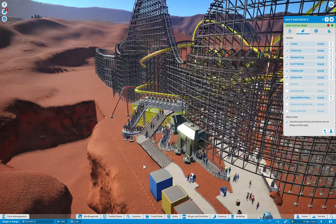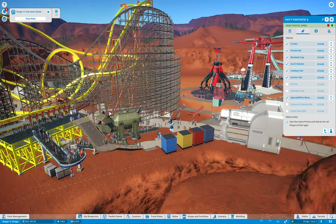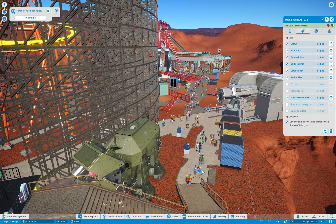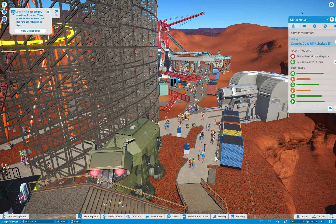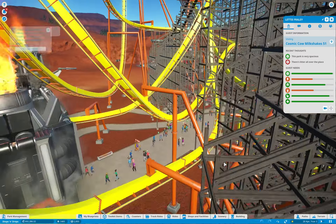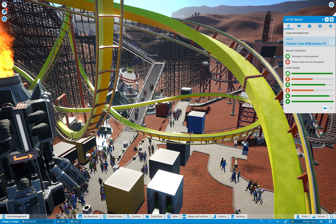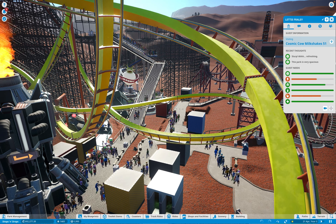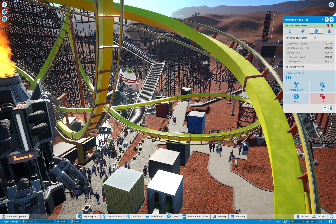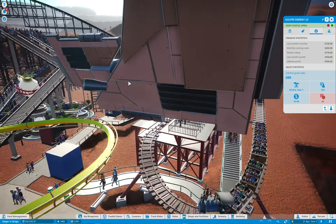The two roller coasters were really what pushed me over the edge. When you have enough money, make sure to build a coaster and position the exit correctly. Watch what guests do — you can see them stopping at the milkshake shop right after exiting because they're thirsty. This happens at the other roller coasters too: guests exit right into the shop area — what I call 'the wolf' — where all the shops are. Gopi Energy made $700 last month just because it's right outside the coaster exit.